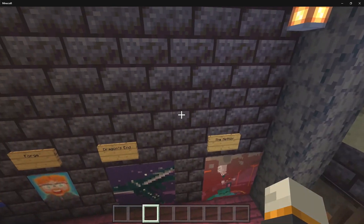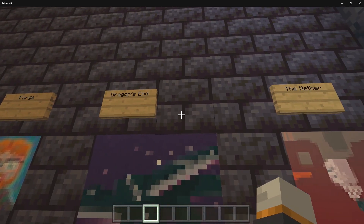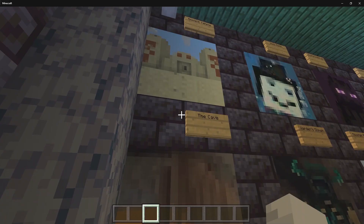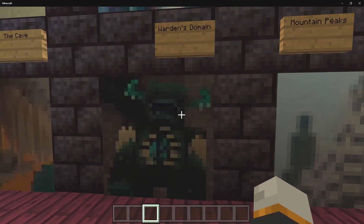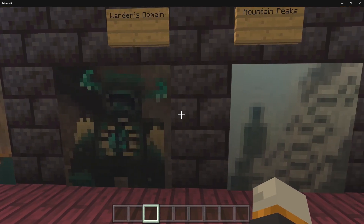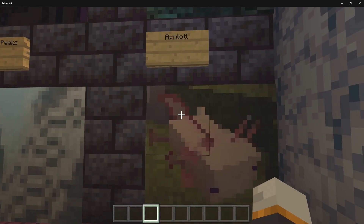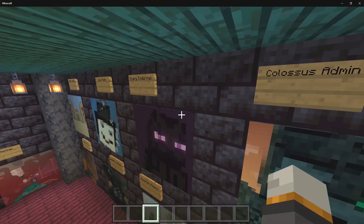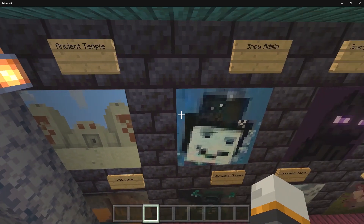Now we're going to go over to the larger paintings. We have the ender dragon flying around — I call this one Dragon's End. We have the nether, the cave, the warden — definitely one of my favorites. We have the mountain peaks, the axolotl, which is also fairly cool. And then the next one is the ancient temple, which is a desert temple.